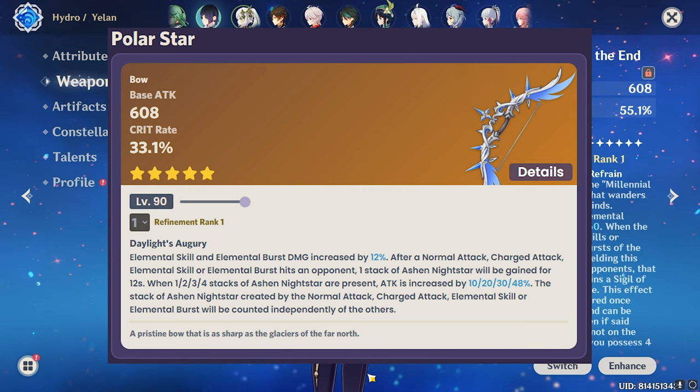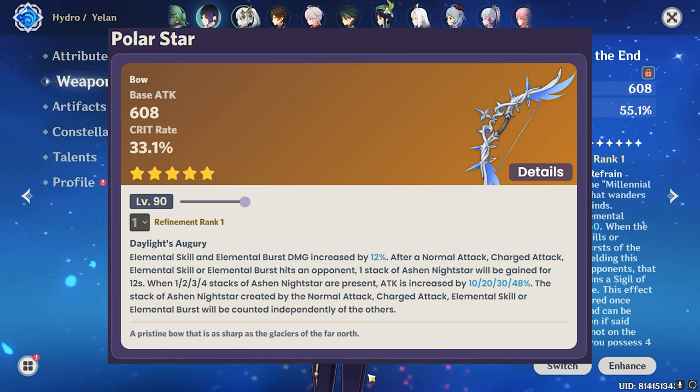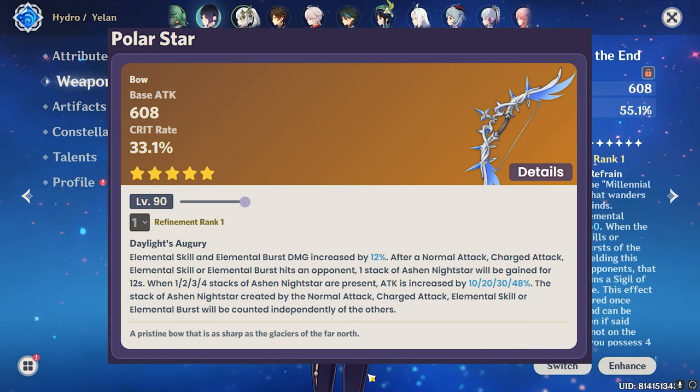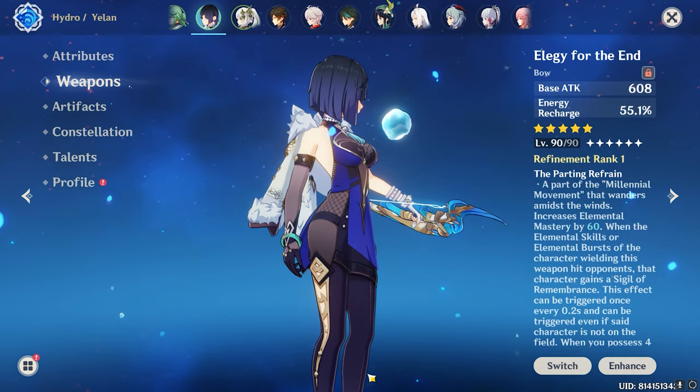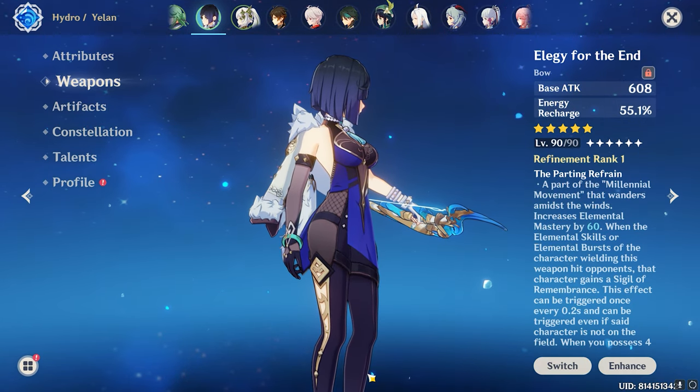The stacks from normal attack, charge attack, elemental skill, and elemental burst are counted independently of each other. So when Lyney performs an elemental skill, elemental burst, or charge attack, he's going to get the benefit of attack increased by 10%, 20%, 30%, and 48%. This weapon benefits Lyney across all dimensions — increasing elemental skill damage, elemental burst damage, and charge attack damage — which is why it's on number three.